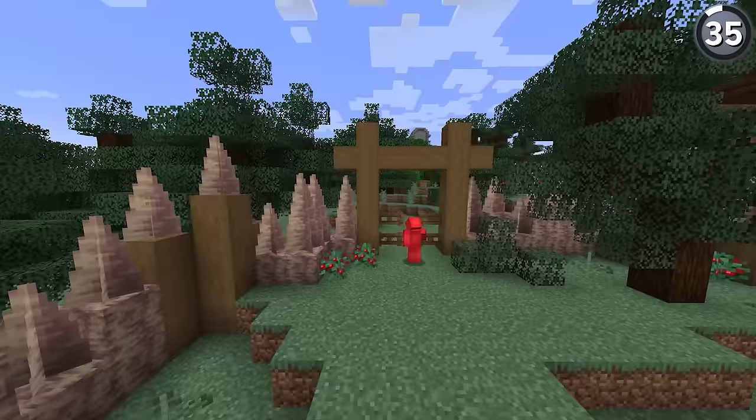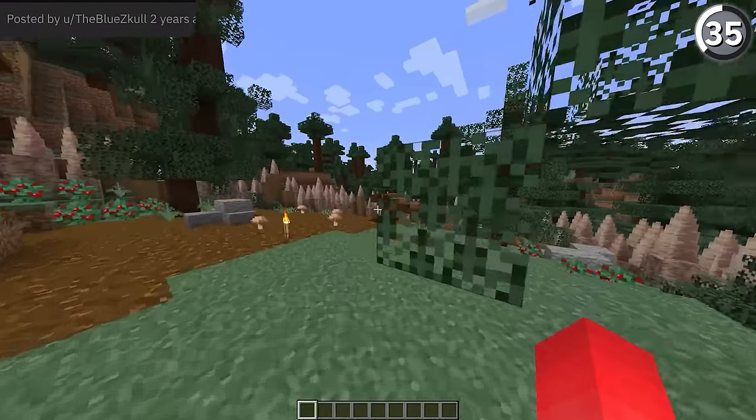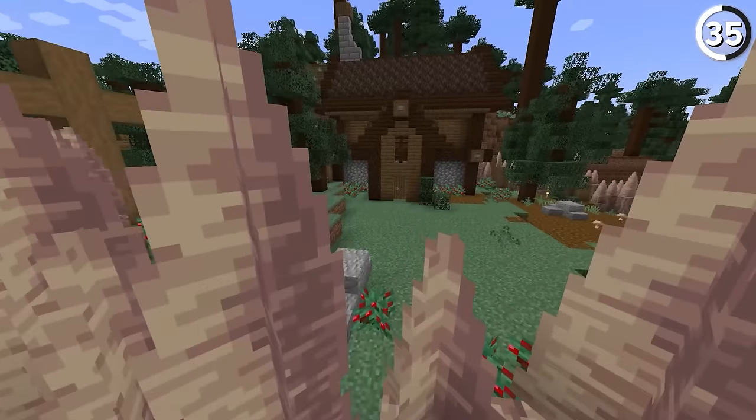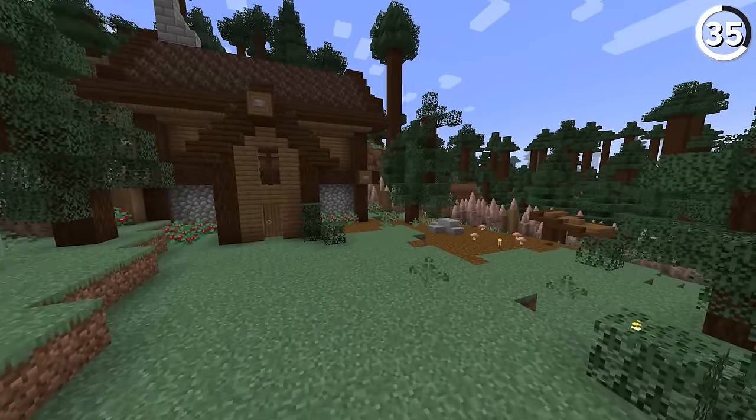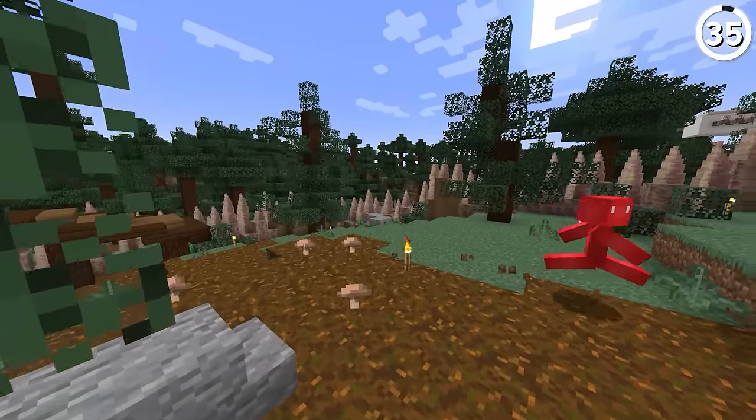Instead of using dripstone for your traps, let's use it for walls instead. By using the different heights of the spikes, we can make a much more menacing fence around your base. To me, this starts to look like the kind of pointy wood walls that you'd see in something like Clash of Clans, making this an even better fit for your early game rural base.